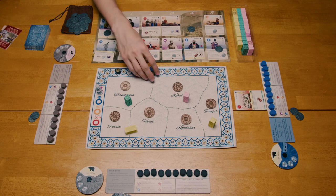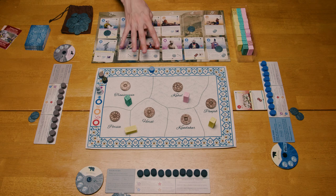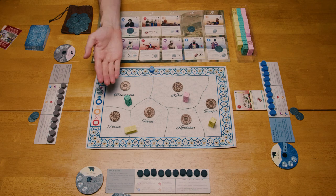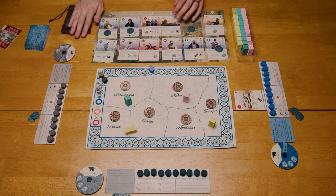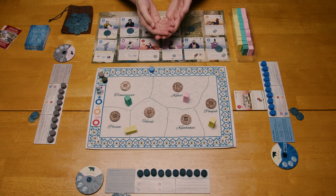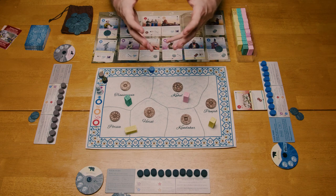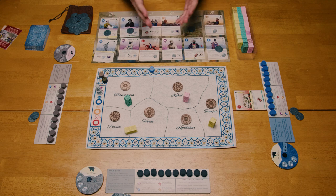If, after one of these checks, there is one player that has four or more points than the other players, the game immediately ends and that player claims victory. Additionally, if the fourth and final dominance card is removed from the game, the game also ends, and then point totals are tallied and whoever has the most wins. If there is a tie in points at the end of the game, whoever has the most military ranks in their tableau will win. If that is still tied, whoever has the most coins in their personal supply wins. Any points earned in the final dominance check of the game will be doubled, and you will double this before you add and split any in the case of ties.